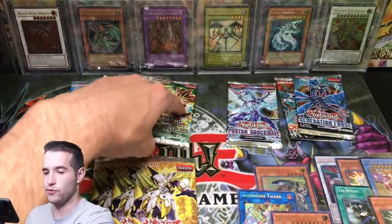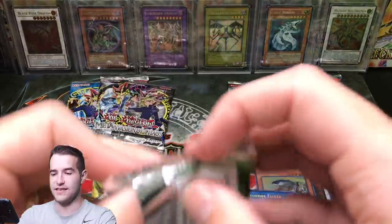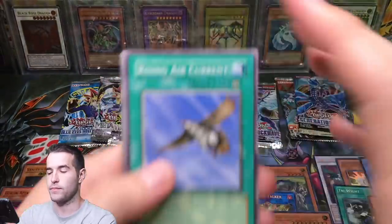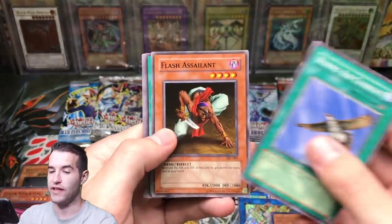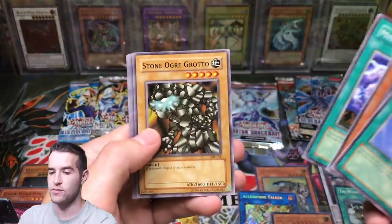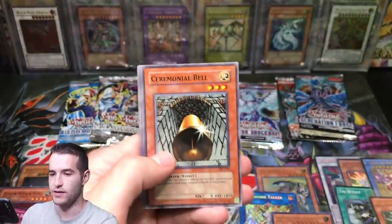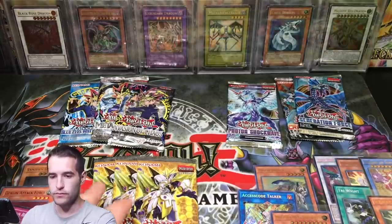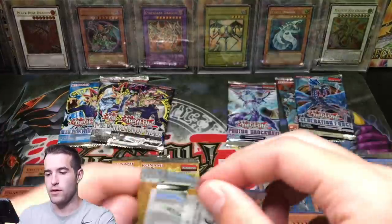Let's do the last Spell Ruler — it has not given us anything this time after last time getting that Secret Rare. Rising Air Current, Flash Assailant, Mystic Plasma Zone, Stone Over Grotto, Karate Man, Ancient One of the Deep Forest, Weather Report. Two packs left — not much on that round.